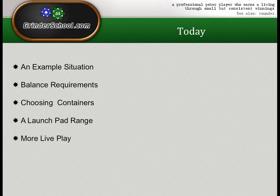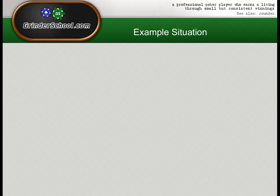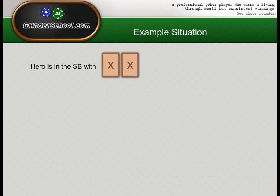We're going to do some live play — I always want to show you how I'm thinking about different situations. We'll have our opening range for the spot on screen. We're not going to have the specific flop range on screen because it's too specific — that exact flop probably won't come up in your session. So in-game we'll just look at our small blind opening range. Hero is in the small blind with XX — it folds round, hero opens to 3X, and the big blind calls.